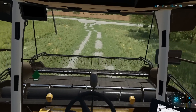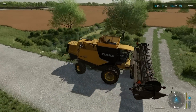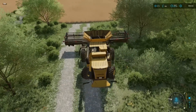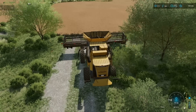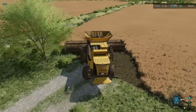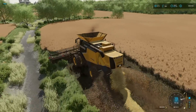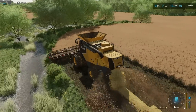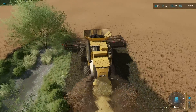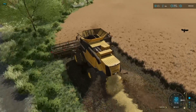We should be good to go in here. We'll double check — straw swath is enabled, yes it is. We should just get a normal amount of straw, nothing wild, nothing crazy — just a very normal straw swath off of this canola. We'll hit the headland all the way around so we get away from all that grass, making sure we're not losing anything, then get in here with the swather.